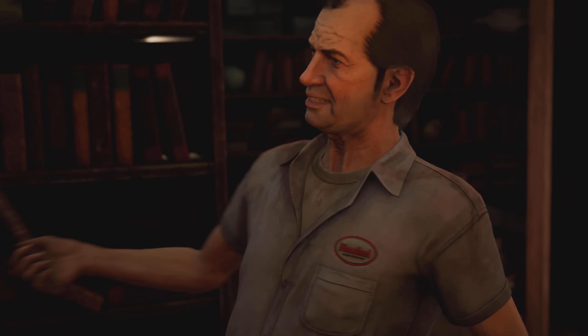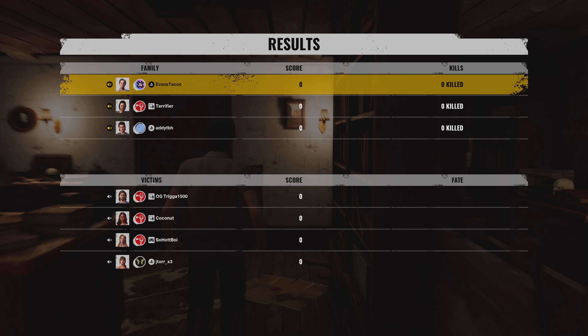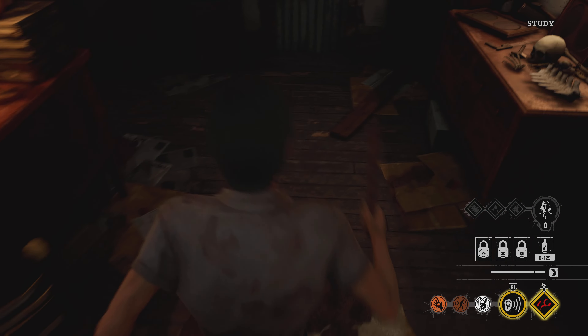Y'all remember that episode of SpongeBob where it zooms in on SpongeBob's arm when he's flexing? That's what Cook's arms remind me of. But anyway, we got a high damage and blood build for Cook.